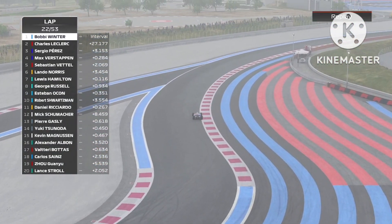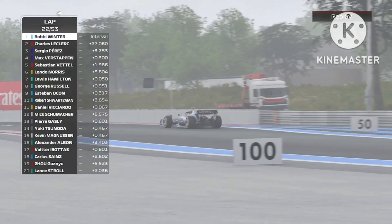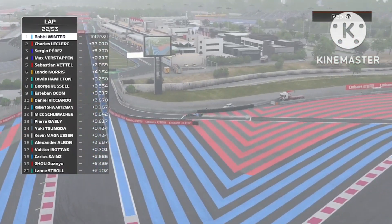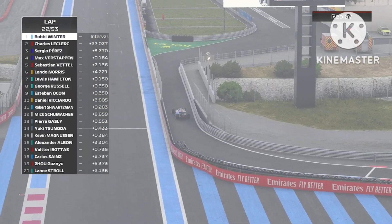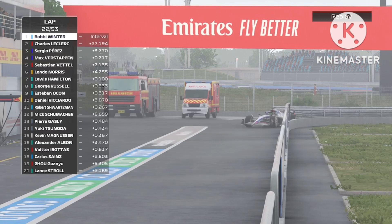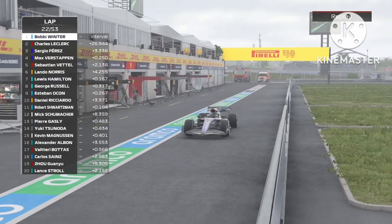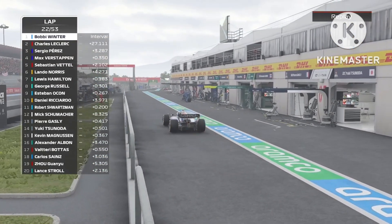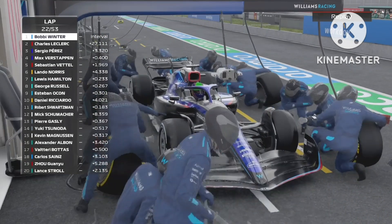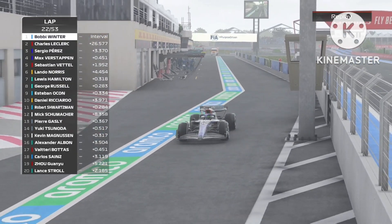He almost joked that maybe he shouldn't have rushed so much to try and get past Perez on lap 2 if he knew that was going to be his pace. With the tyres that Perez had — mediums, I believe — it's surprising to see such a different pace variation. And instead of the softs, Verstappen goes on the hards. He is definitely doing a one-stop now. Leclerc, Perez, and Verstappen all went onto the softs.